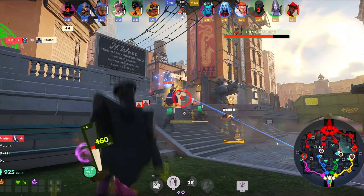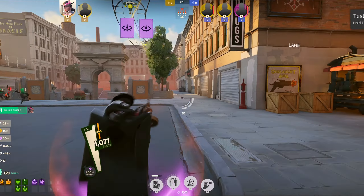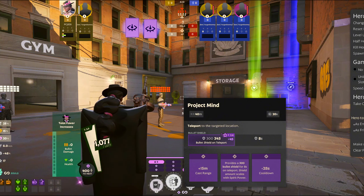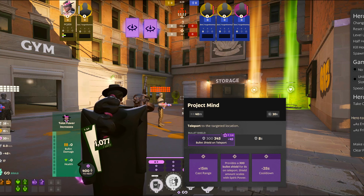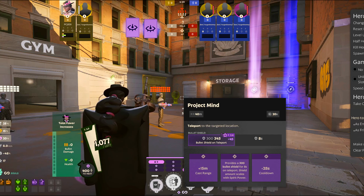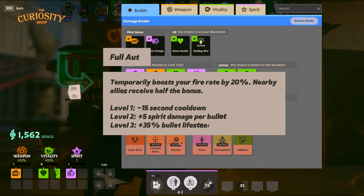Wraith's second ability is Project Mind. Use this to escape ganks and get away from losing fights by repositioning. Always try to reposition on top of a building for height advantage, making you difficult to catch. The first talent adds 15 meters to its cast range for a 40-meter teleport. The second talent provides a 300 bullet shield for 8 seconds on teleport, scaling with spirit power — great for both offense and defense. The third talent reduces the cooldown to 28 seconds.